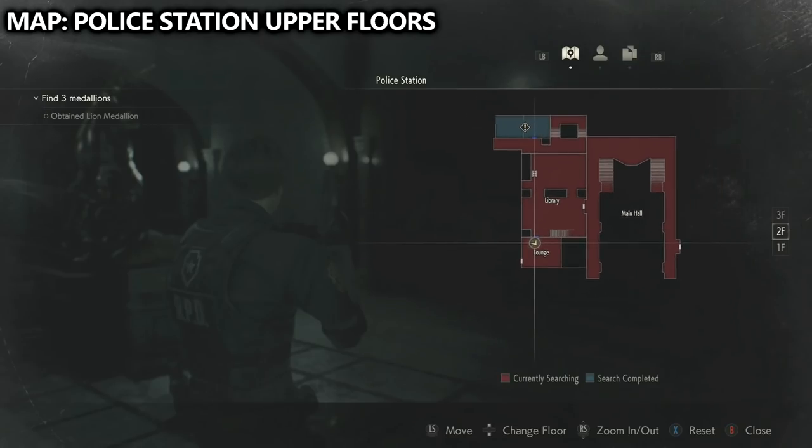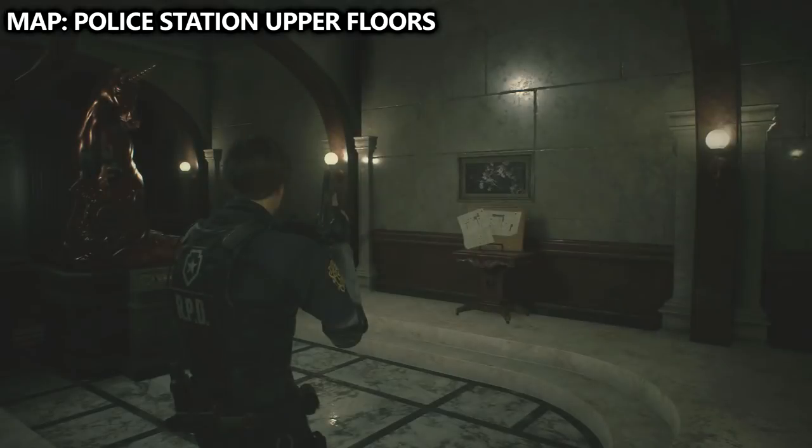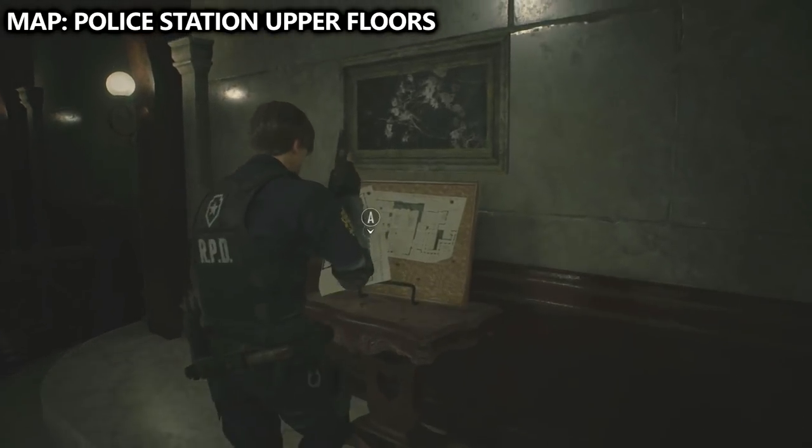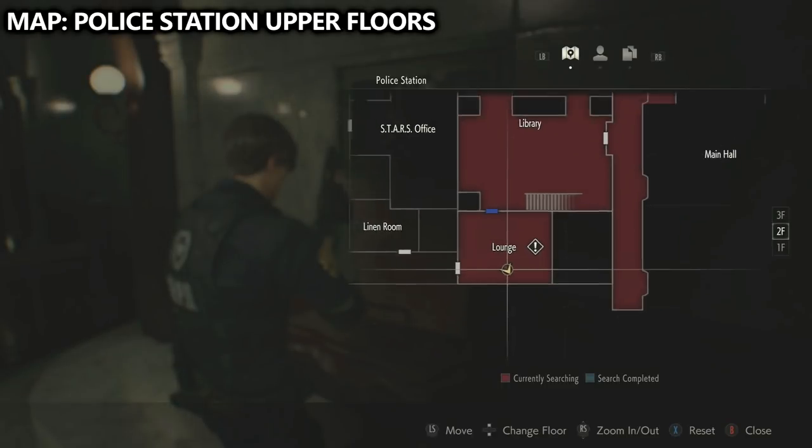From the west storage room, you can connect to the library, head down the ladder, and once on the second floor, you can head to the lounge. In the lounge, you can find a map showing the upper floors of the police station, which is pretty useful to have for all the collectibles coming up.